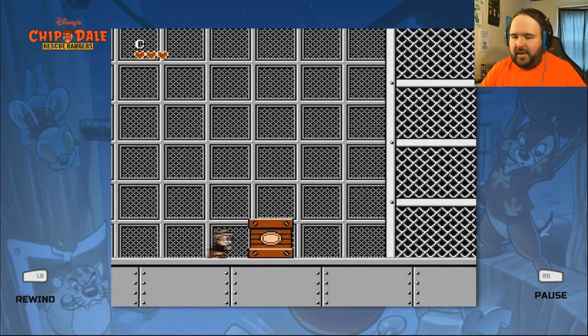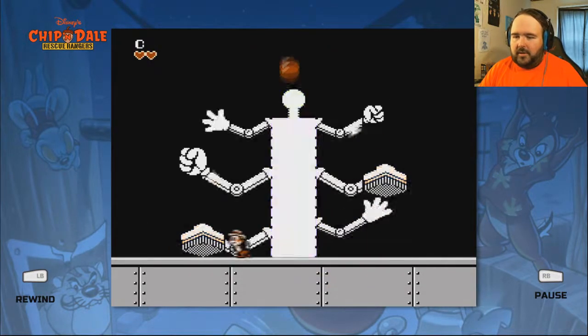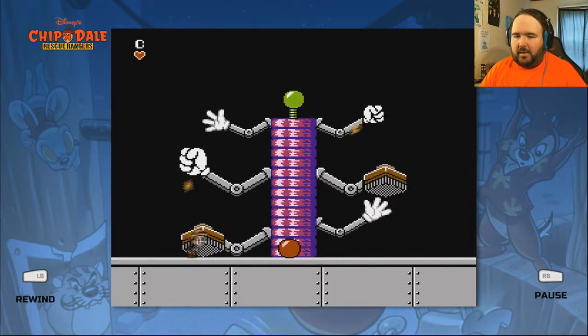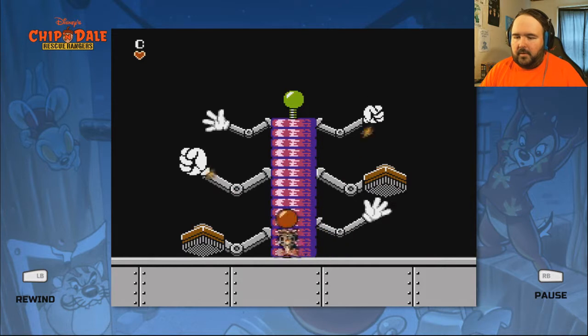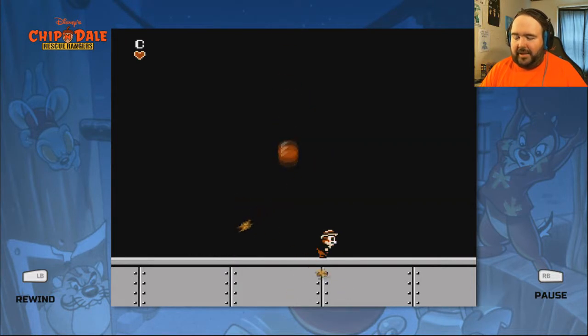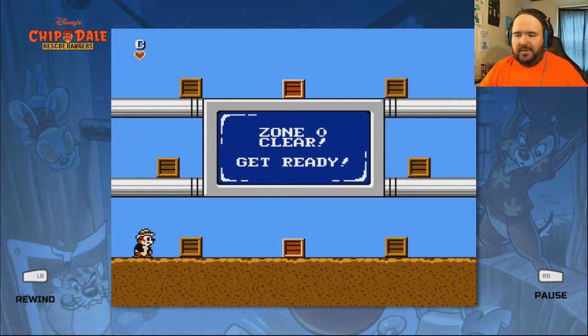Acorns for days! And there goes Monty — oh hey, boss! All bosses! Do not jump into that. Every boss you have... this is supposed to be one of the simplest ones. Zone zero clear.